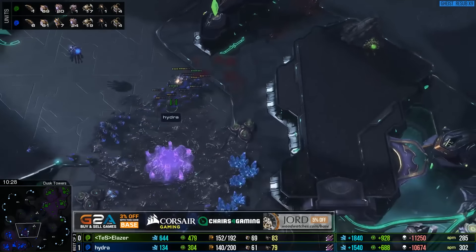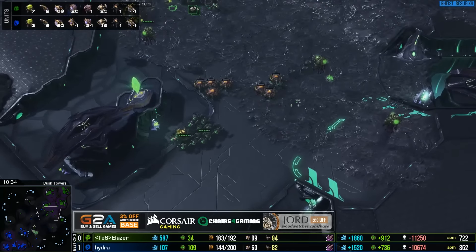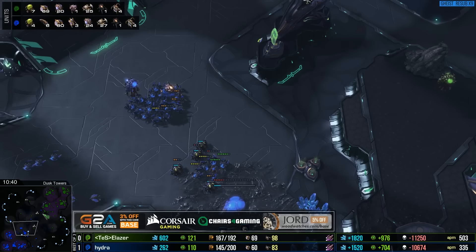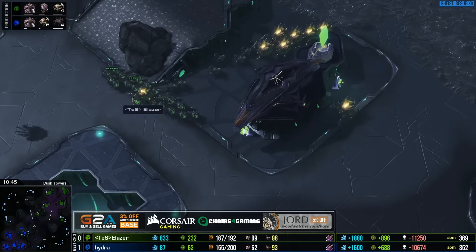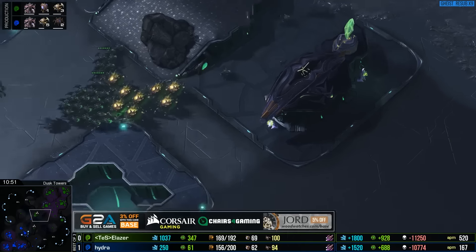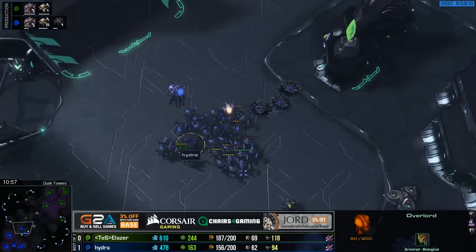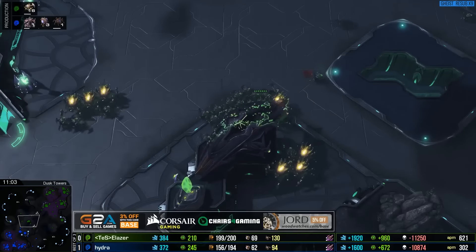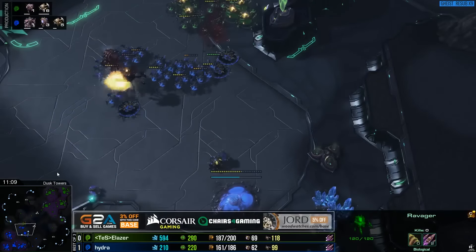He gets overconfident - I think he saw upgrades were even and he had straight up hydras and thought he could win. He does get a little complacent often. But now he has lurkers which will buy him more time to replenish his drone count in his fourth base. eLaser is obviously taking a lead on a fifth base already with a very strong drone count, only limited by his tech. Because he's only on roaches and ravagers he can kind of throw bodies away. I'd like to see some addition - even just tunneling claws, something we've seen before that's done really well.